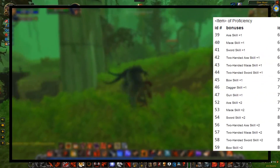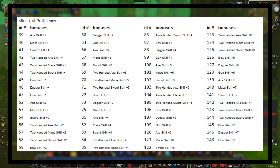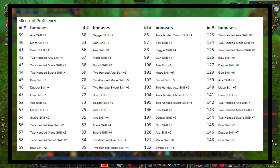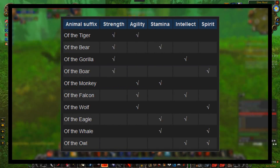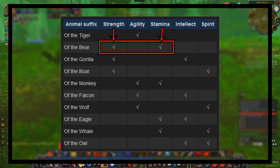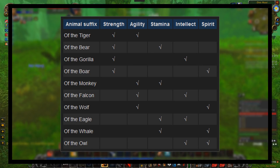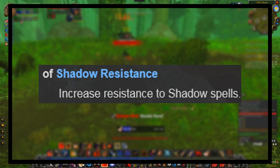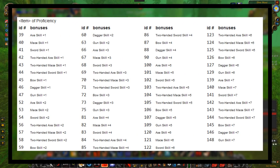At number three, we have the Items of Proficiency. This was a series of items which would give extra skills in certain weapons, up to a maximum of plus seven in that weapon skill, which is incredibly high. There are some items in the game that give random stats and generally fit a theme based on the name of the item — an item of the bear would always have strength and stamina, an item of the tiger would always have strength and agility. And of proficiency items gave plus one through plus seven in all weapon skills.